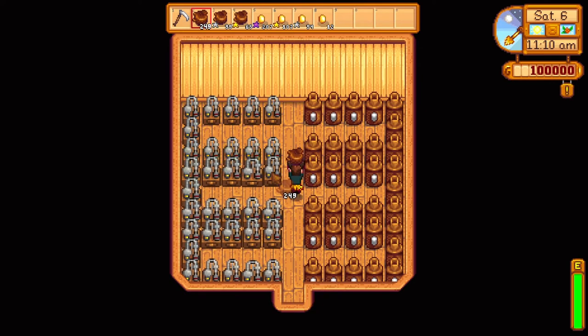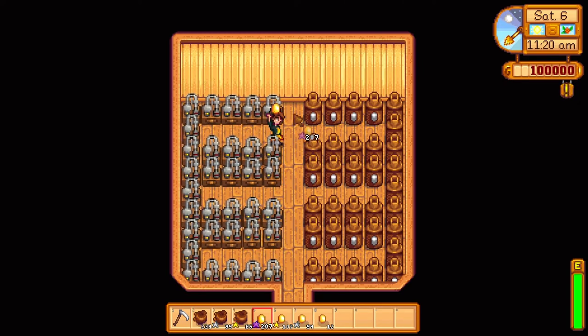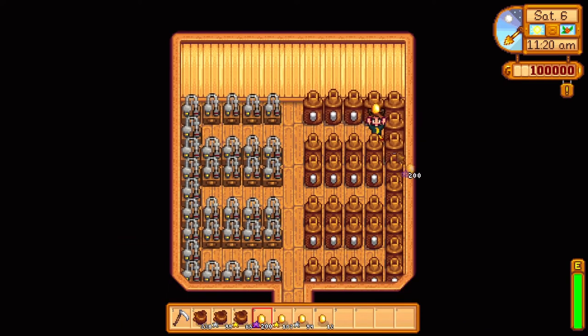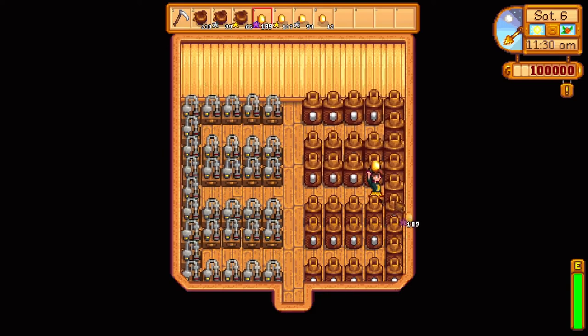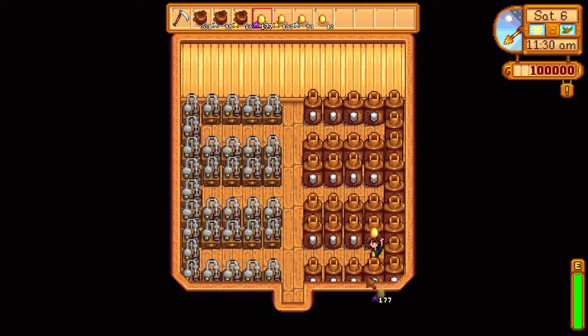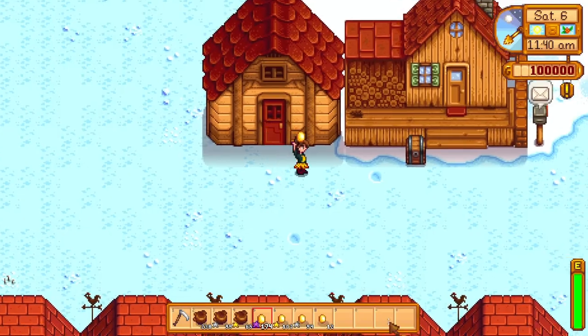In conclusion, the pigs made much, much more money — no doubt about it. And when you consider that to unlock the golden chicken you need to first 100% the game, we can see they're not really worth the hassle, aside from the novelty. Also, looking at the results, we can see that generally the barn animals make much more money than the coop animals, with the exceptions being the ostrich and the golden chicken.